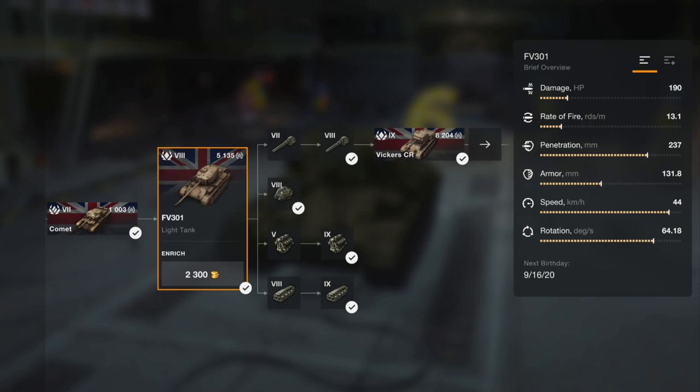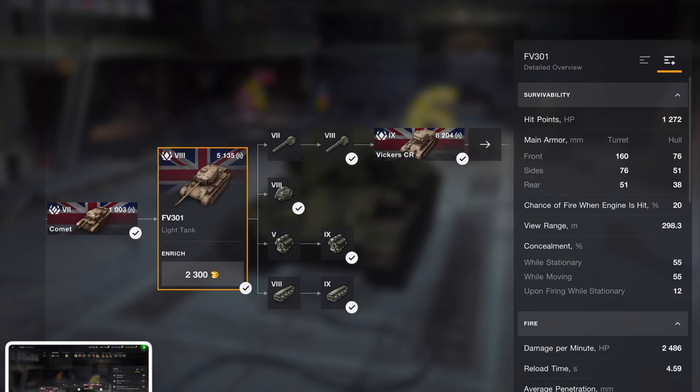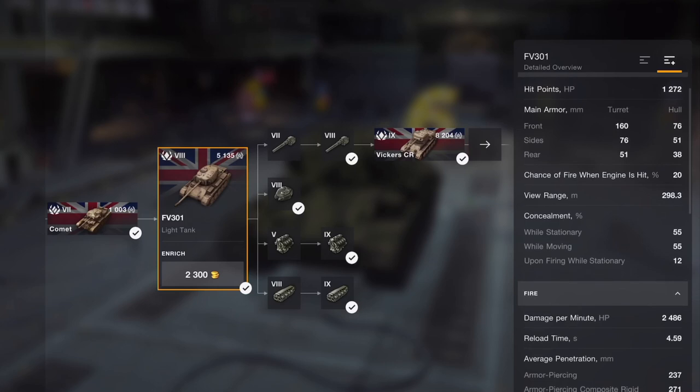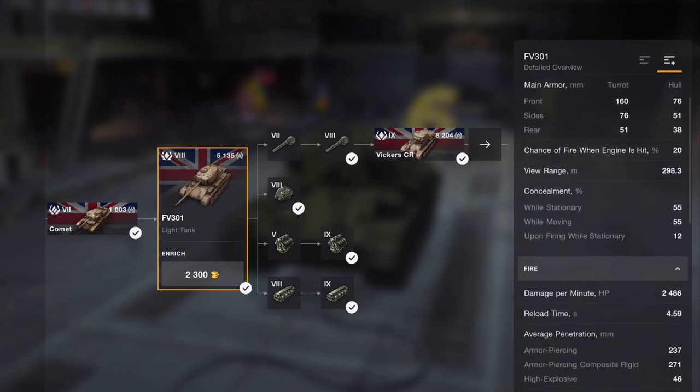Looking at the stats, the damage isn't exactly brilliant but it's got a really nice rate of fire. It may not seem a lot but churning out 190 average alpha with 13 rounds a minute is pretty good. Look at that penetration — 237, not bad at all. The armour is a bit meh but the speed is fantastic. It's got 1272 hit points and it's the frontal armour on the turret that really boosts that up. It's got a pretty decent view range, and as a light tank it's got good camo and concealment.